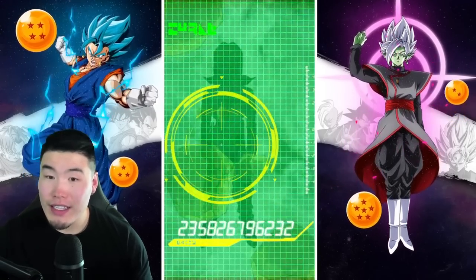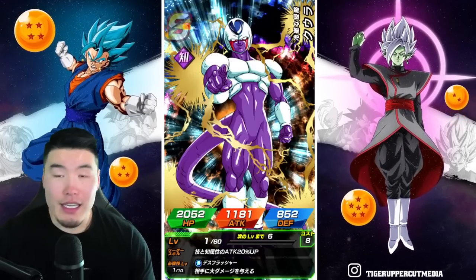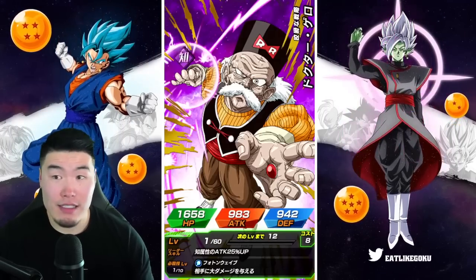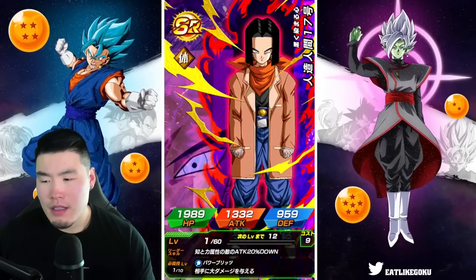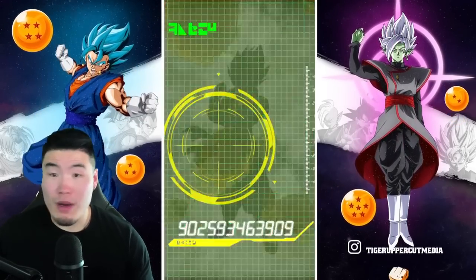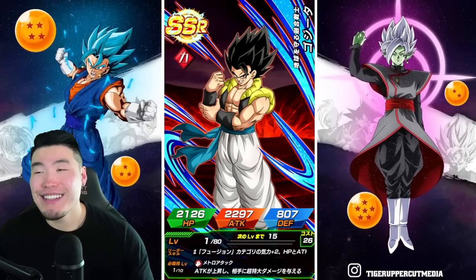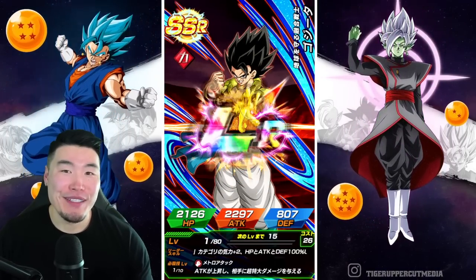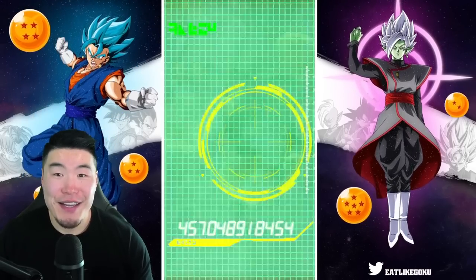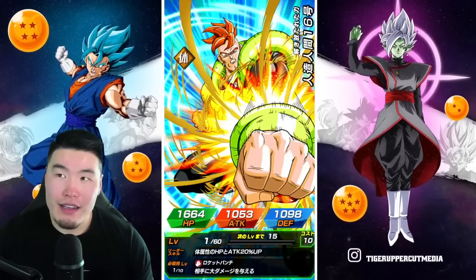Like a second Awakening to older Extreme Z Awakenings — like the STR Beerus we just pulled, or some of the OG guys like HL Super Saiyan 3 Goku, who is very very outdated. STR Gogeta, AGL Kid Boo — AGL Kid Boo was trash from day one. His Extreme Z Awakening was never good. It's crazy to think that back in the day, these days we're a little spoiled.